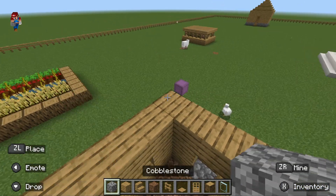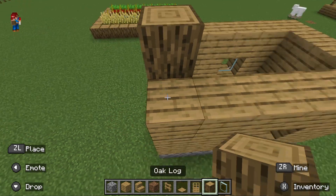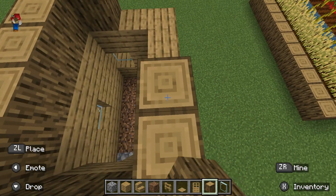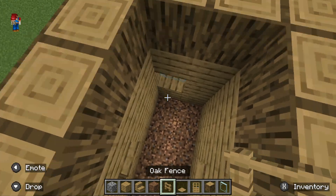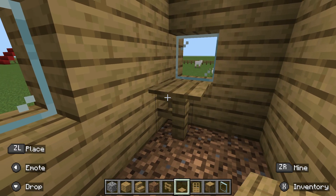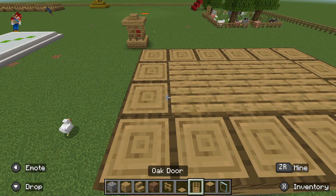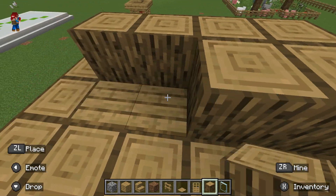And then start building the roof. Place the oak logs around here. Before we continue the roof, let's build the table — place this. It's not a very complicated design. Now let's get back to the roof. Place the oak planks around here like so, then place the logs around here like this.